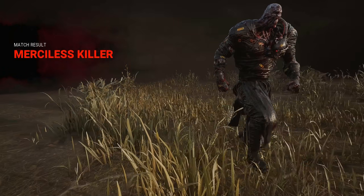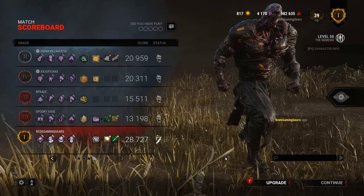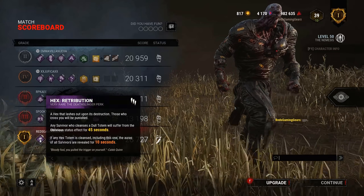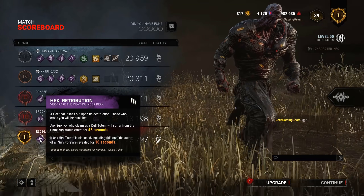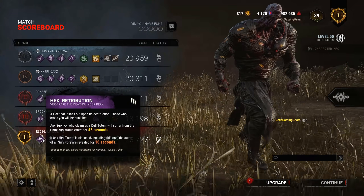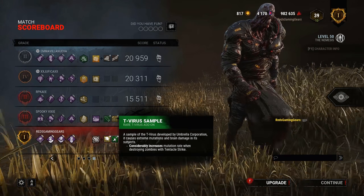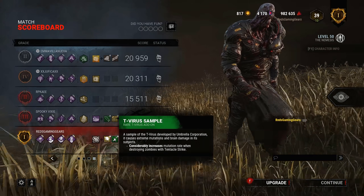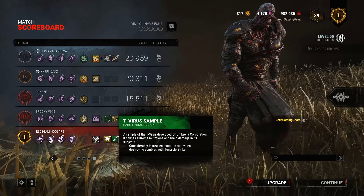And there we go — another merciless and another 4K, you love to see it. We just got so much Pop value, it was awesome. Let's go over the build just for today — I've already done a video on this so make sure to check it out. We're running Hex: Retribution, Hex: Plaything, Barbecue and Chili, and Pop Goes the Weasel. We didn't get a ton of value off of Retribution today, but remember — if it does stay up when you start getting Plaything going, every time someone pops a Plaything totem you'll get 10 seconds of seeing all survivors' auras. For a very quick mutation rate we ran Marvin's Blood and the T-Virus Sample — whenever you hit anything with the whip you go up an immense amount of mutation rating, which helps get tier three really quickly. That's it for today's build — I hope you all enjoy it, much love, and until next time, I'm Red and I'm signing off.